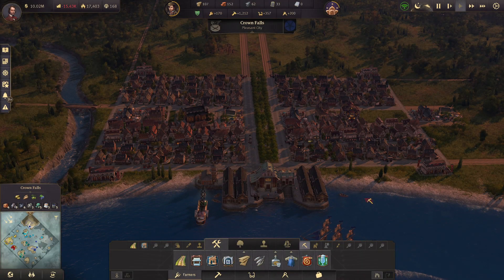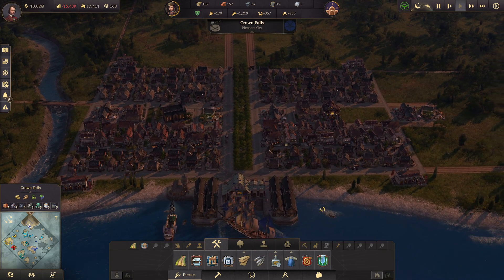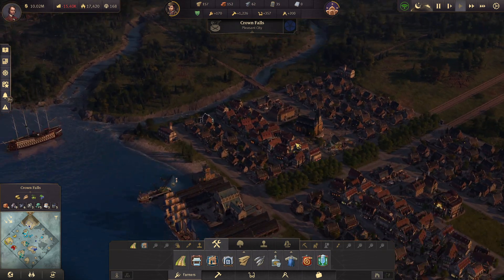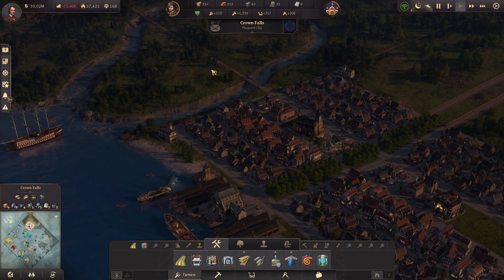Hello everybody, Minnestorm here. Welcome back to Anno 1800. In the last episode, we've been working on trying to expand and improve Crown Falls even more — getting a bunch more residents in, getting our artisans expanded, trying to meet their needs. We've got our canned food up and running, we've got our sewing machines up and running.